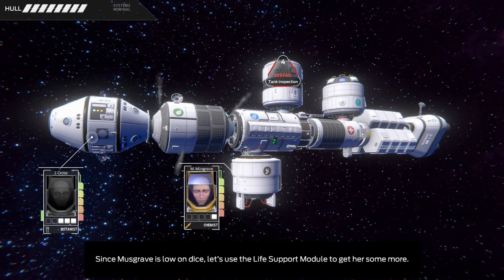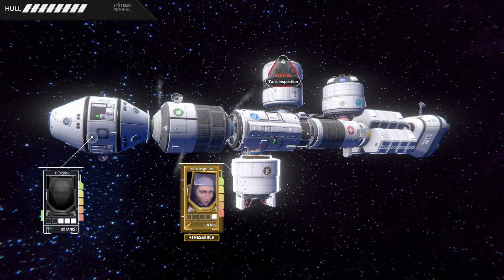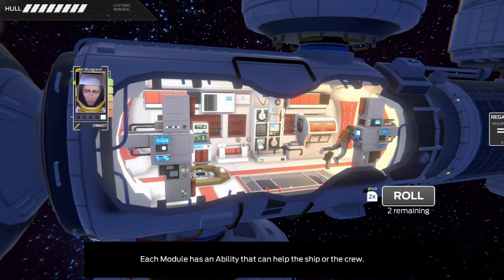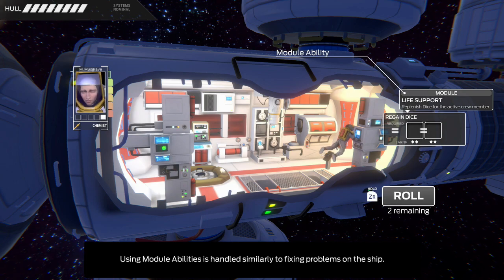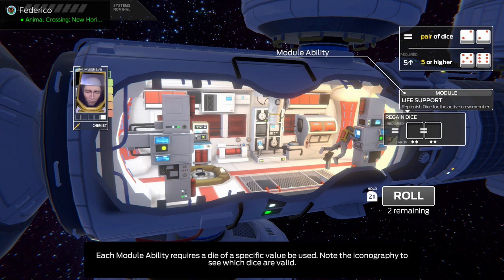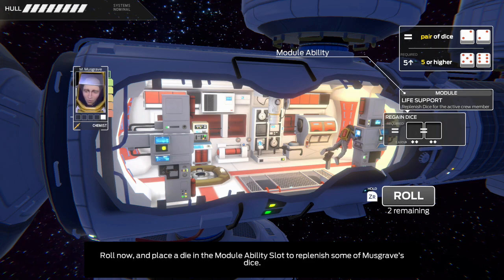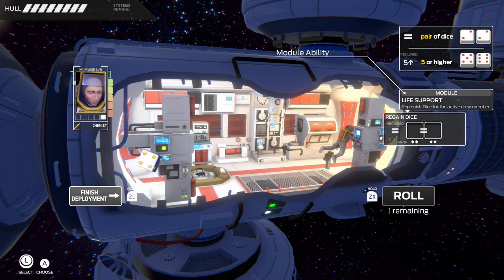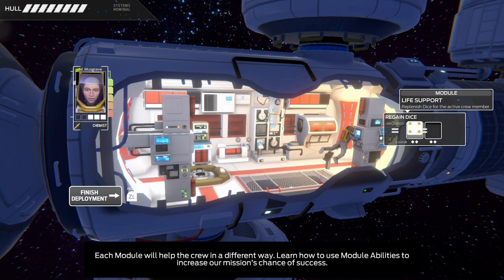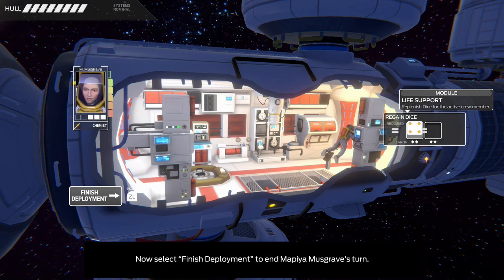Since Musgrave is low on dice, let's use the life support module to get her some more. Select Musgrave's portrait, then navigate to life support and select Deploy. Each module has an ability that can help the ship or the crew. Using module abilities is handled similarly to fixing problems on the ship. Each module ability requires a die of a specific value — note the iconography to see which dice are valid. Roll now and place a die in the module ability slot to replenish some of Musgrave's dice. Each module will help the crew in a different way; learn how to use module abilities to increase our mission's chance of success. Now select Finish Deployment to end Musgrave's turn.